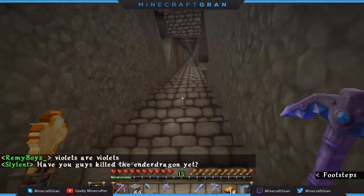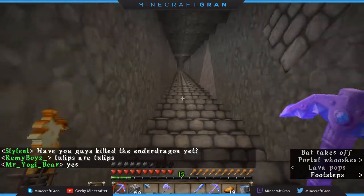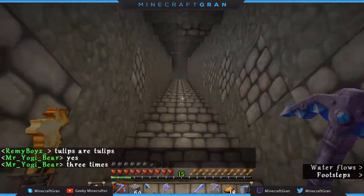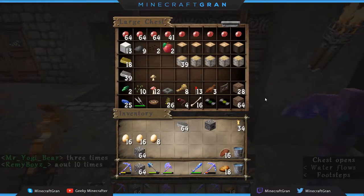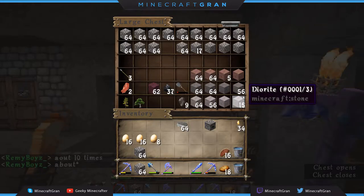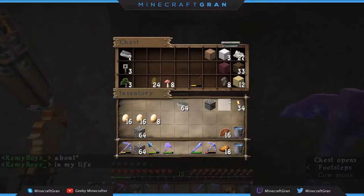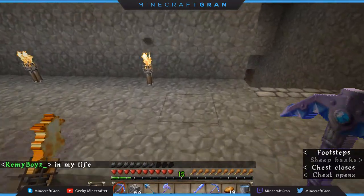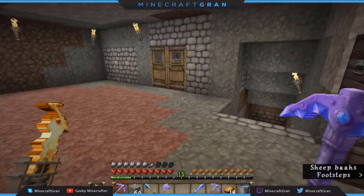I did find a spider spawner in my mine last night, just before going to bed. I will be making that into a spider farm — I definitely want all the string and therefore the wool that I can get. I killed a couple but I don't have enough to make one more bow. Well, here's what we probably need to do. Hmm — maybe there's an off chance I offloaded it somewhere.